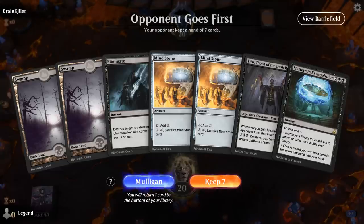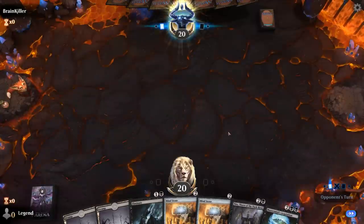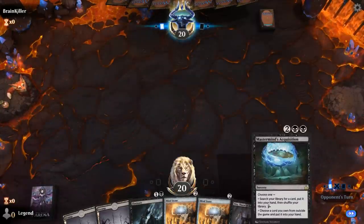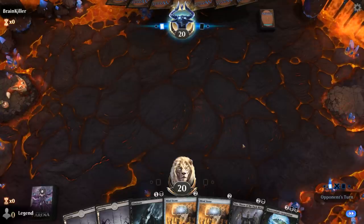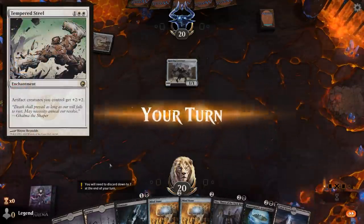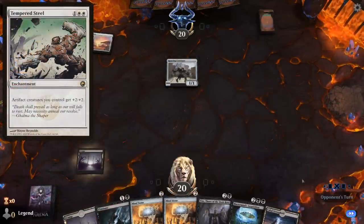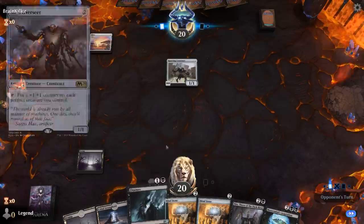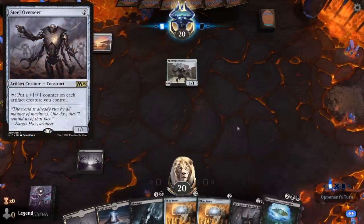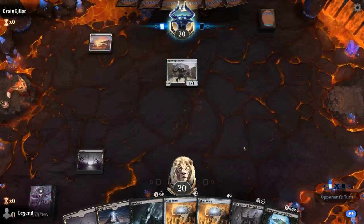We're on the draw with a pretty nice hand. I've got Mind Stone for ramp, Vito as one combo piece, and Acquisition can get the other one. We're facing the Tempered Steel deck, so Eliminate on Steel Overseer is going to be pretty important. Might have to search up a sweeper instead of the combo piece and then try to take over the late game.